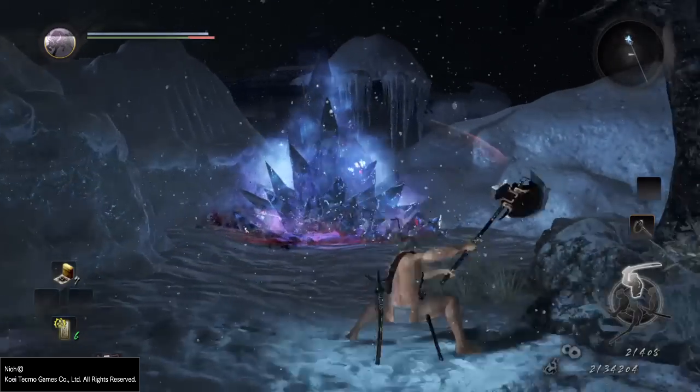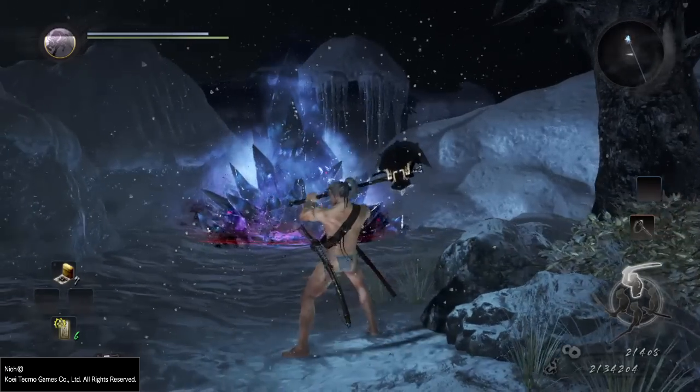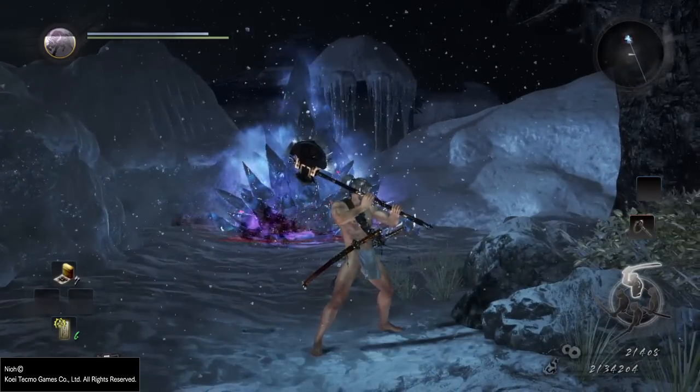Watch again and notice that the rest of the bar is red. This part does refill. When it reaches the end you can press your stance button to get it back.